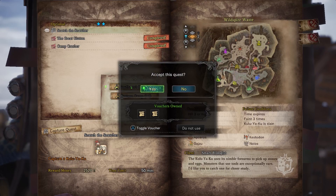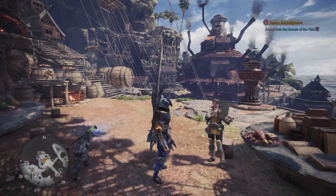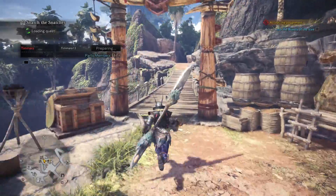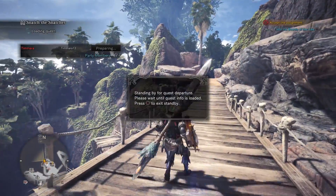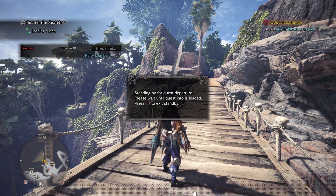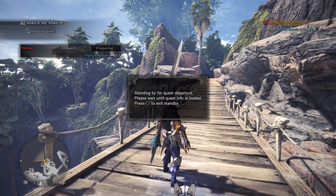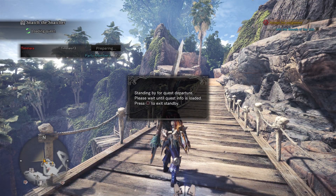Alright, 'Snatch a Snatcher' — we've got to catch a Kulu-Ya-Ku. A little weird thing. We've got to capture it, so this is a good way to demonstrate how to capture monsters. I don't think we need any food right now, so let's just depart on the quest. We're going to capture this thing — we just got to weaken it, get it limping, set a trap, set some trank bombs, and it's ours. It's actually pretty simple and actually really fun.